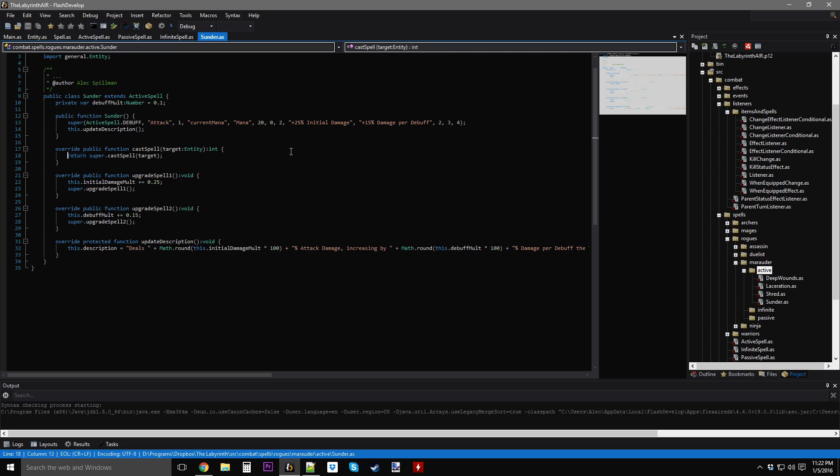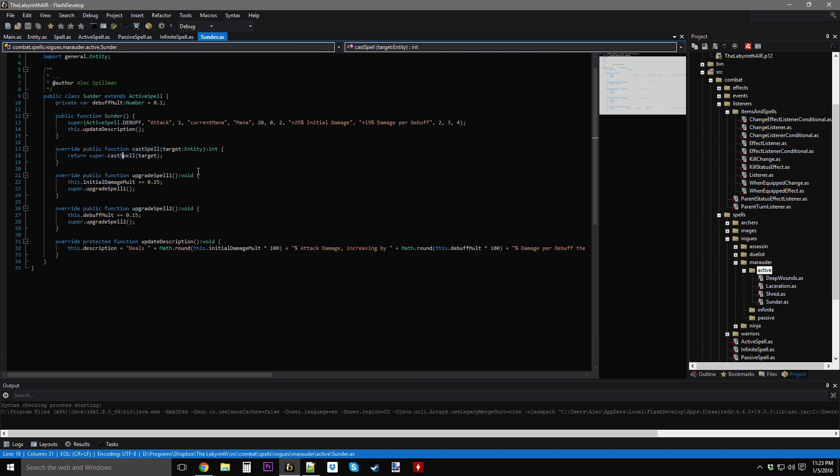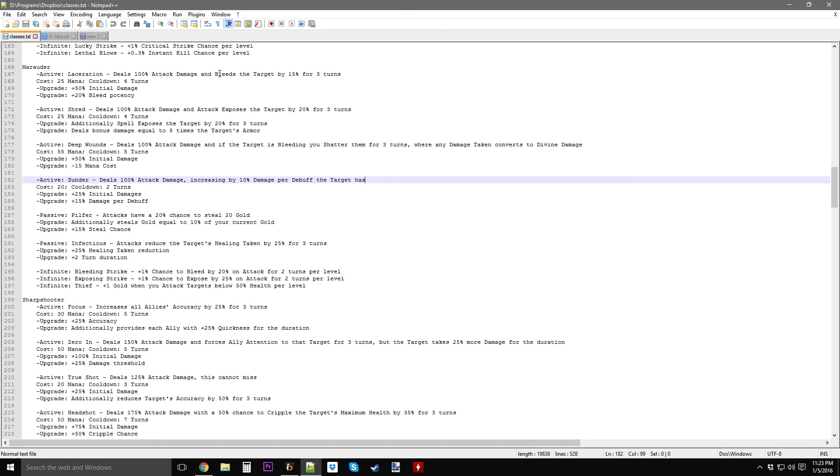Now we're going to override cast spell. There are two ways I can go about this — I can deal the initial damage with the super cast spell, and then deal an additional stat change event for extra damage based on the number of debuffs. Or I can calculate the total damage and multiply it by 10% per debuff and deal one instance of damage. I'll call the super — because the super handles everything including the mana cost and cooldown — and store the result as an integer variable called 'damage dealt', equal to whatever damage is dealt from calling the super cast spell function.